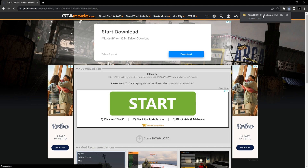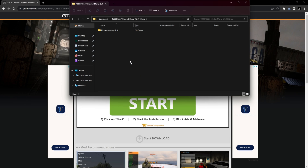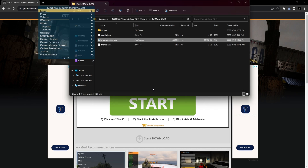Press the start download button at the bottom of the big green button. In the top corner you'll see the file downloaded — click on it, press open, click on the file, go to the mod menu folder, and press run. Once it loads, you'll have the mod menu.